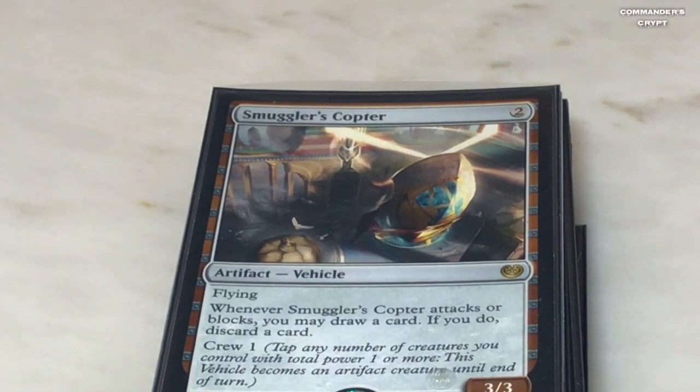Smuggler's Copter with Isshin's ability — you get to draw two cards and discard two cards.